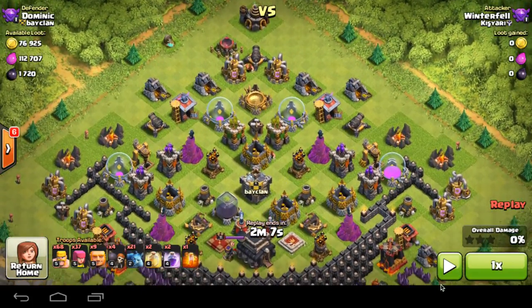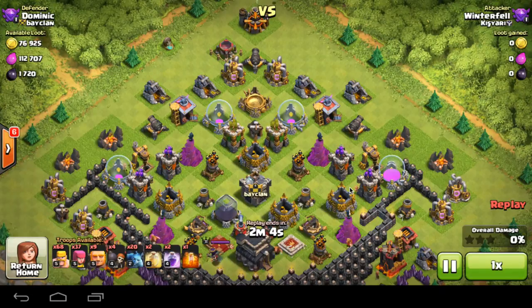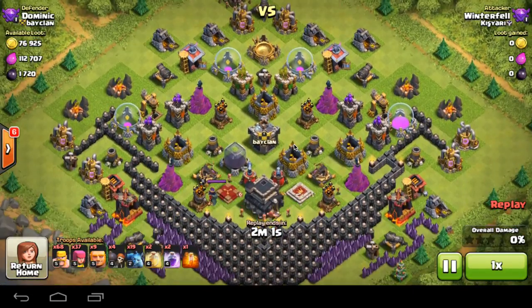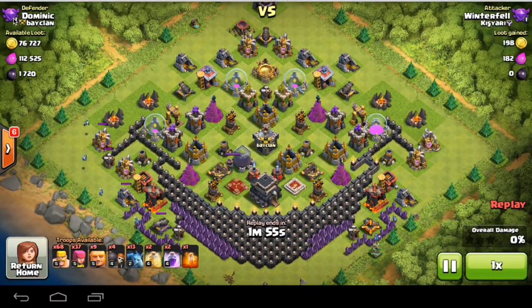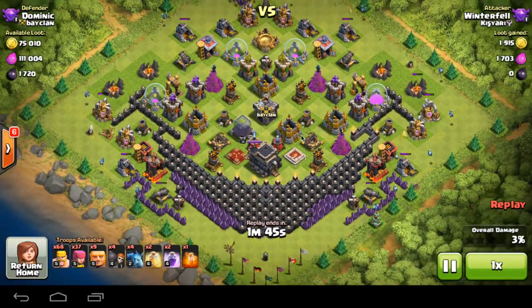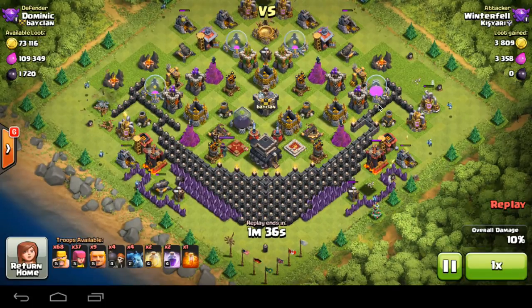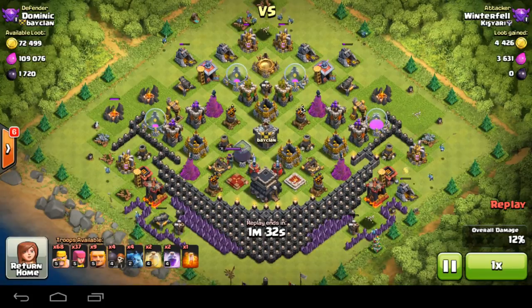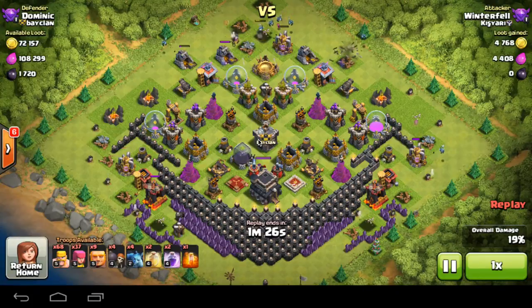Getting back to the episode. The first attack is coming in with a Town Hall 8 version of my Giant and Barch strategy with 2 heals, 2 rage, and a poison spell. I have made it into Crystal 1 in less than a day from my last episode, so I was right when I said I would make it into Crystal. He's carrying minions here and picking off those defences and structures where my Archer Towers, Wizard Towers, or Air Defences could pick those minions off — getting about 20% or more in free structures.